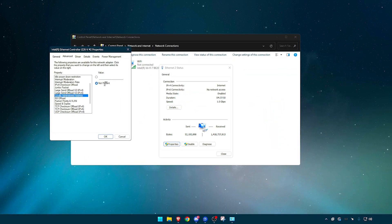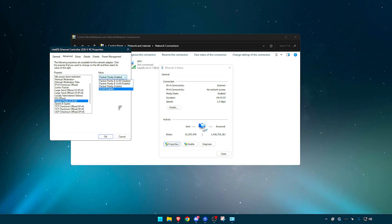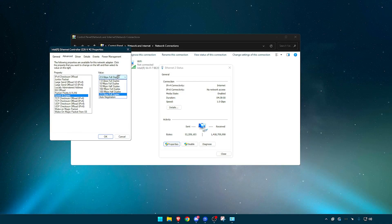Locally Administered Address — just have that set to 'Not Present.' NS Offload — Disabled. Packet Priority and VLAN — set that to 'Packet Priority Enabled.' Speed and Duplex — have this on the highest full duplex option available. To clarify: 100 megabytes per second is less than 2.5 gigabytes per second or even 1 gigabyte per second.